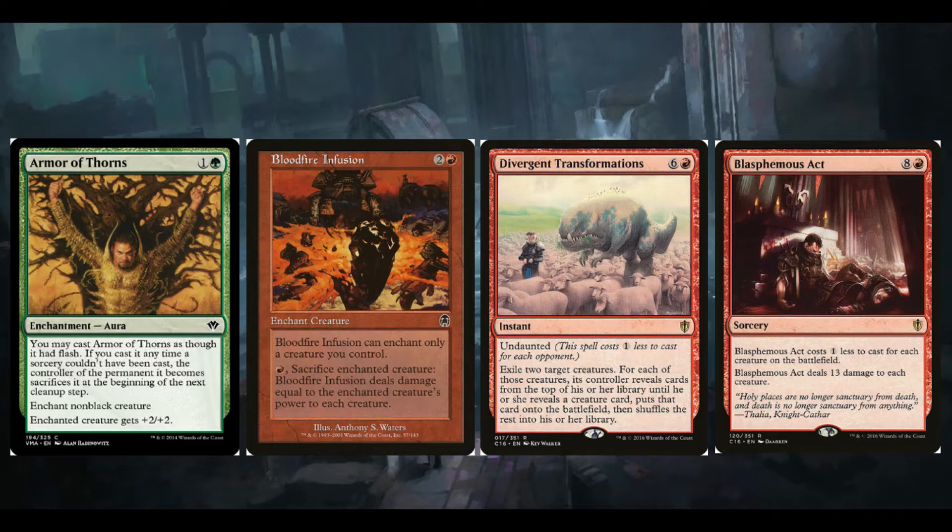Bloodfire Infusion is a really cool board wipe — it's two and a red, so it triggers for three mana off Livand. You cast it only on a creature you control, and you can pay a red and sacrifice the enchanted creature to have Bloodfire Infusion deal damage equal to that creature's power to each creature. Our commander is probably going to be the biggest creature at the table, especially after we've attacked. So if the board gets scary, you can use this as an easy board wipe.